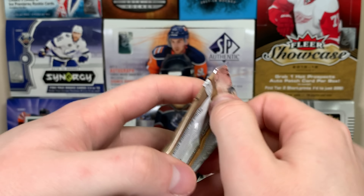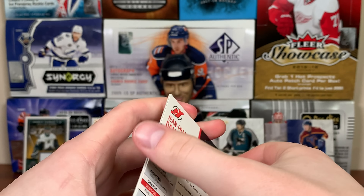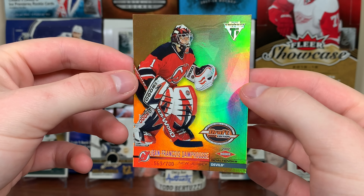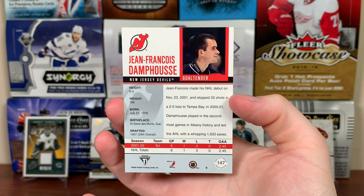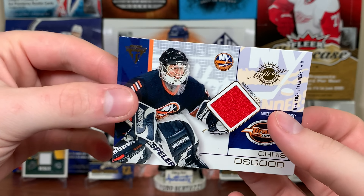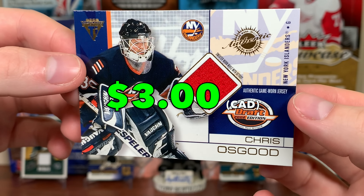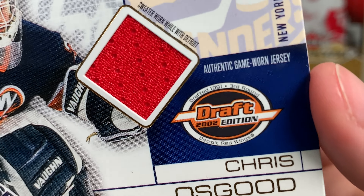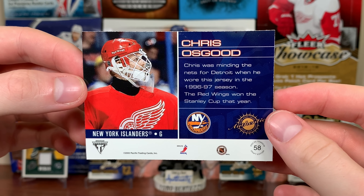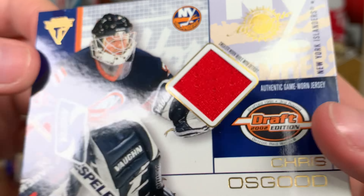Final pack of Private Stock Titanium Draft Day. Got a goalie — Jean-François Damphousse rookie, to 780. '97 first rounder of the Devils, 24th overall — not a great one. Debuted November 23, 2001. And the final jersey: Chris Osgood on the Islanders, but it's a Detroit Red Wings swatch — authentic game-worn jersey. He was a '91 third rounder of the Red Wings. Look at that — he wore this jersey in 96/97. That's an old jersey swatch — quite a while ago. Very cool.